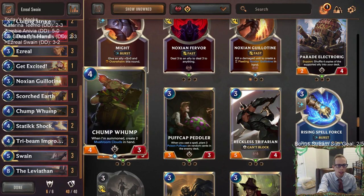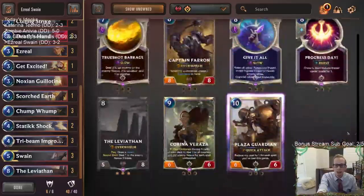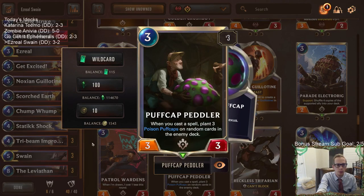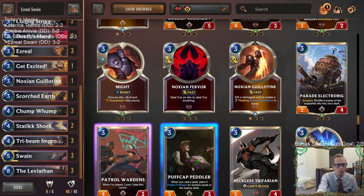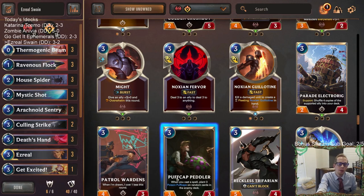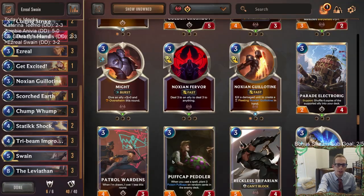I'm really not sold that Chump Wump's better than Peddler. We don't have to spend mana on the Mushroom Clouds with Peddler - that was awkward a couple of times. Peddler comes down as a blocker a turn earlier than Chump Wump against aggro, so it helps there. And every single time they draw Puff Caps, that's great with leveled up Swain. So if you want to try this deck, I would at least experiment with playing Peddler instead of Chump Wump.